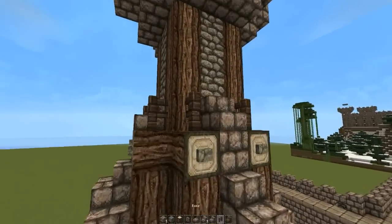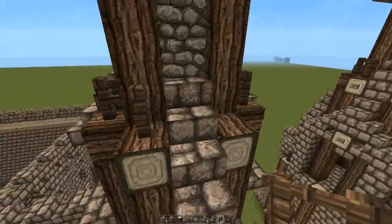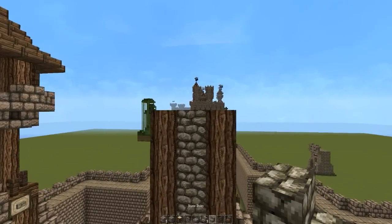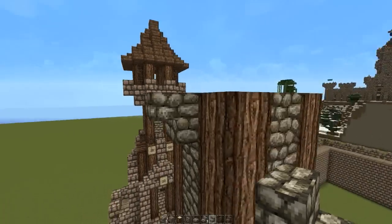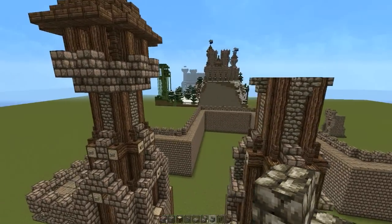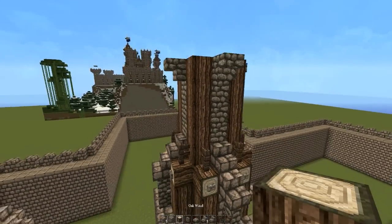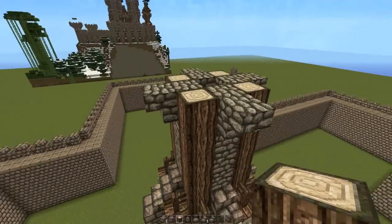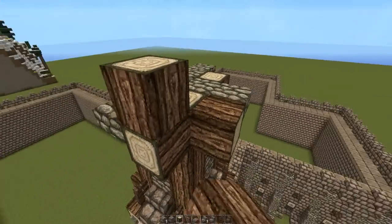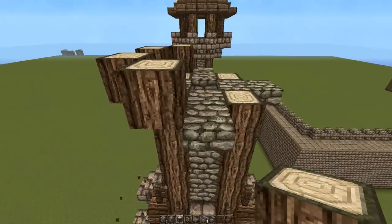Grab a fence and put them on top of all of these log blocks. For the top right up here, take a cobblestone stair and put an upside down one right there on the front. If you want to build the top part, take two log blocks and put them on either side of the middle one, then two on top of those. Do that on all four sides.